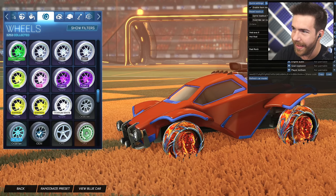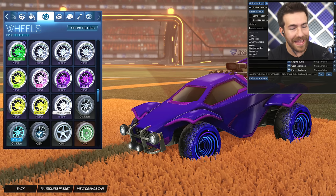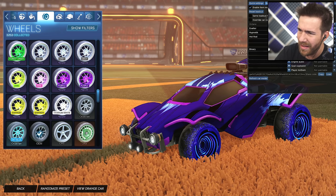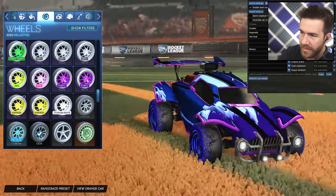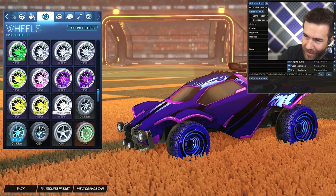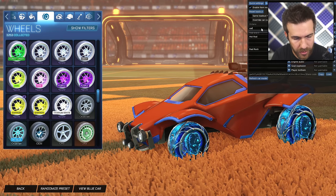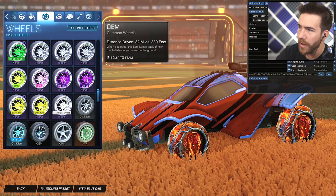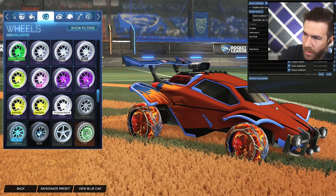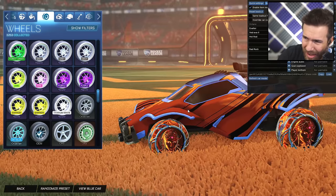Then go over to decal — this is the reveal, where it gets really exciting. Fresh car model so we can see it full extent. Decal is going to be Exalter — both of these are Exalter, but this one's going to be Cobalt. Wow, Exalter's clean. Cobalt's really clean. Over that darker kind of purple, you've got all the colors in the wheels. It's a wheel kind of car — all the colors you see on here, you are seeing inside these wheels. The orange side is Exalter as well, but Burnt Sienna. Wow. I really like that. This Exalter's kind of cool. Very into it.